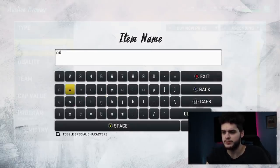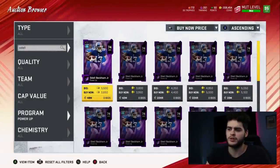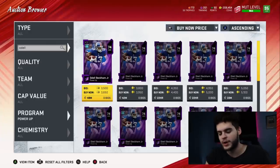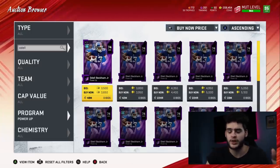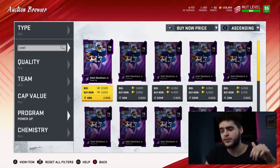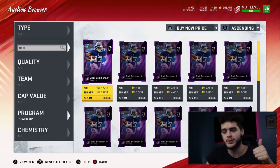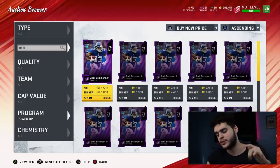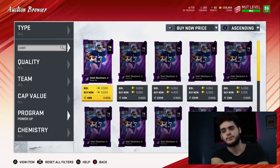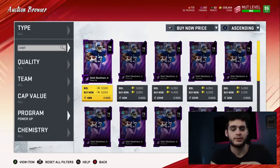Odell might actually be getting a Combine card rather than a Team MVP, so it could be another Browns player instead. That pretty much wraps up the video — hope you guys enjoyed it. If you're new, hit subscribe and the notification bell. Take some of this advice, give the video a thumbs up, and comment your like count below to enter the giveaway. Young Savage — whatever your name was — hit me up on Twitter. Peace!